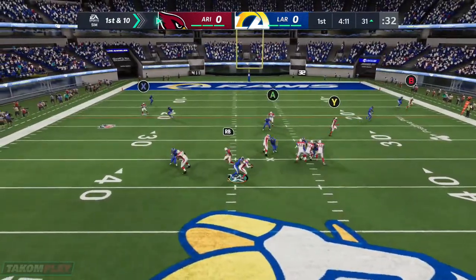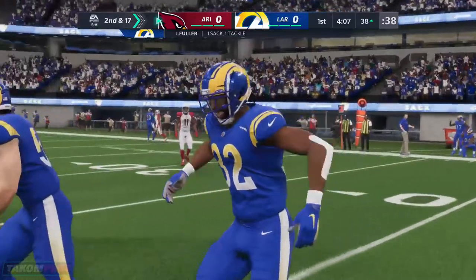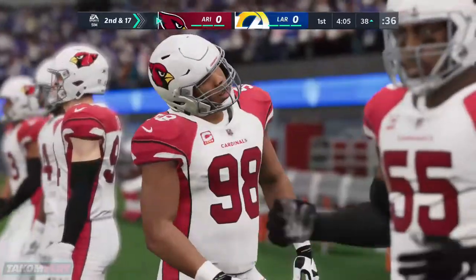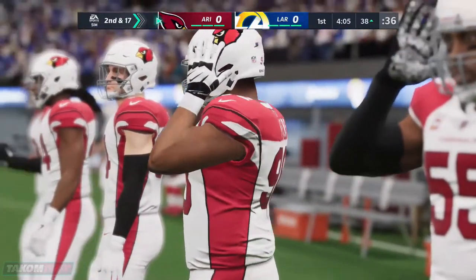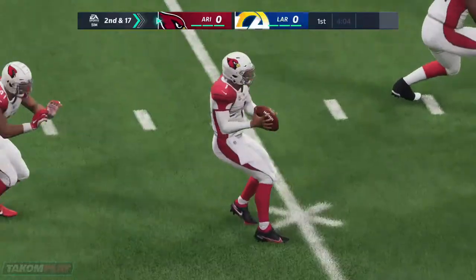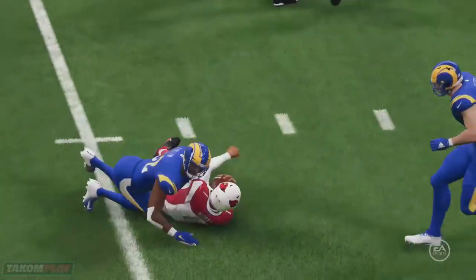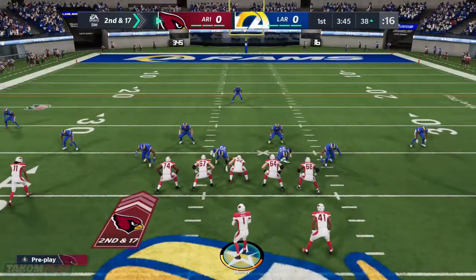Out of the gun, here's Murray. Under a heavy rush, and down he goes. A free safety blitz — that can be a gamble, but it proves fruitful there. You're exactly right about the gamble, because oftentimes the free safety is the last line of defense against a long pass. And when he comes at the quarterback, a lot of field goal range.